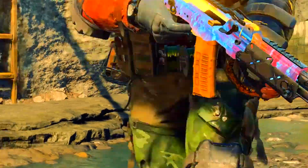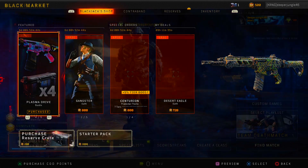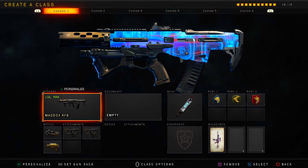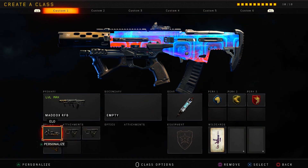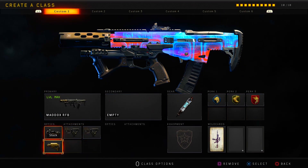What I'm going to be doing in this video is checking out the camo and using it on a couple of creative classes. For our first class setup, we are going to be using a very tried and true class for the Maddox assault rifle. Our attachments are going to be ELO, double quickdraw, as well as stock.